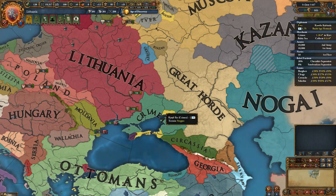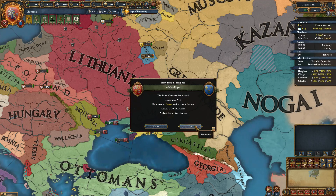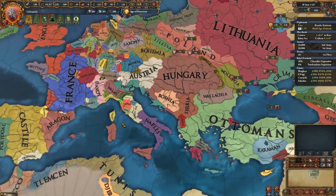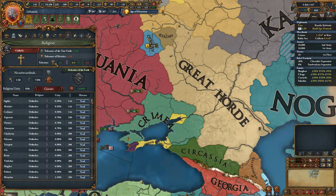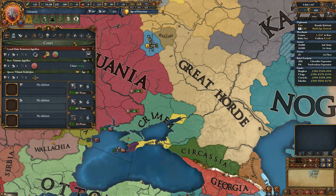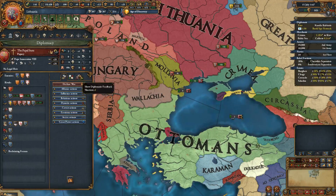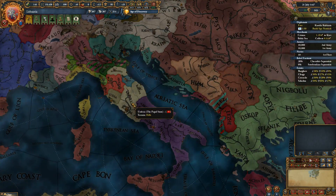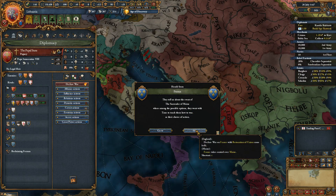We're building up a spy network in Crimea — it'll take some time. There's news from the Holy See: we have a new pope, loyal to France, so France is the leader of the curia. It's not too bad for us since France isn't our enemy. Preferably we would control the curia ourselves, but you do what you can. If you want to generate more influence in the curia, you can make the pope like you. Let's go to Italy and right-click on the Papal State.